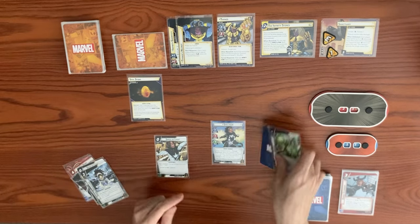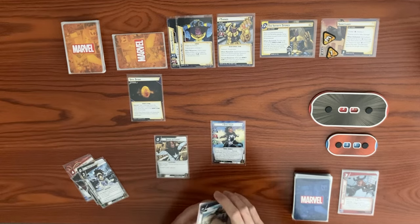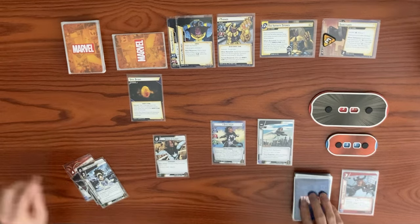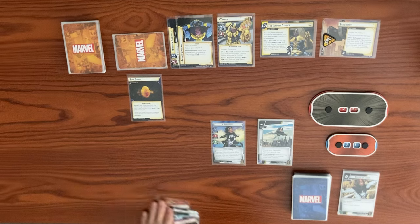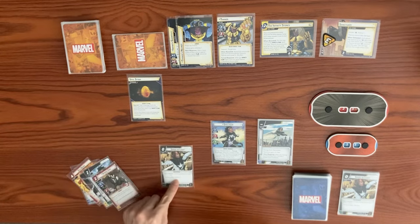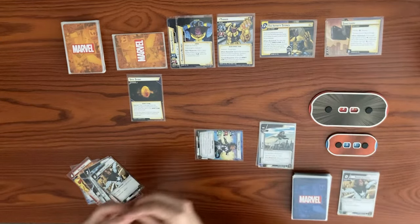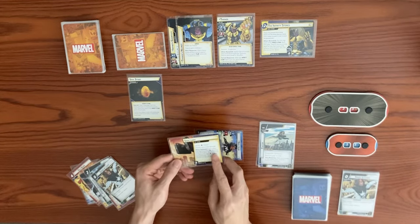We play Speed of Light, changing energy forms and drawing a card. We switch to Photon form for plus two thwart. We change this form, remove one threat from Sanctuary, and draw with Speed of Light's effect. Before playing another Speed of Light, we use our plus two thwart to thwart for three from Sanctuary and clear off the side scheme. Its defeat effect lets you spend a physical resource to deal damage, but we skip that.